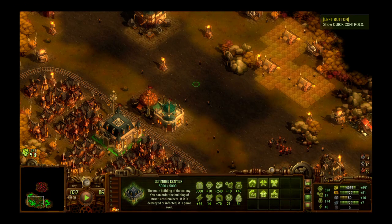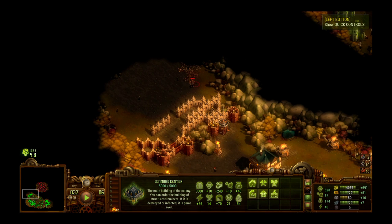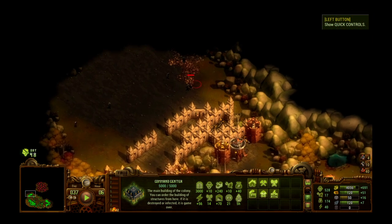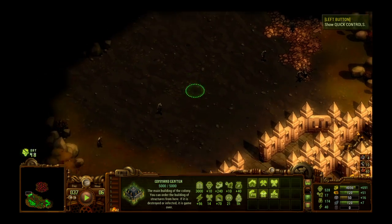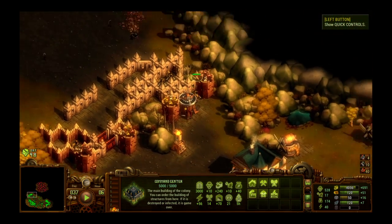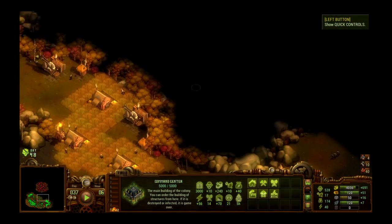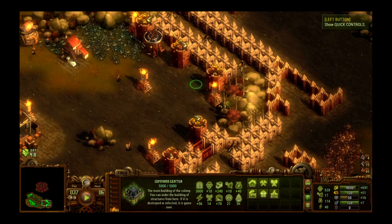Welcome back to my let's play tutorial of They Are Billions. Picking up at day 37, we have 11 more days until the next swarm comes. There's some zombies coming — just a few little idiots hanging around loitering.